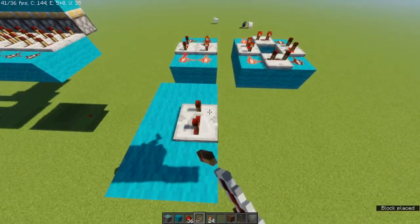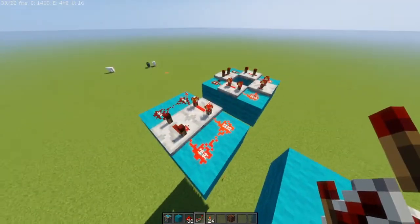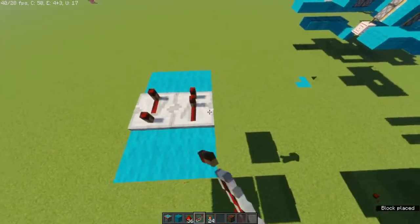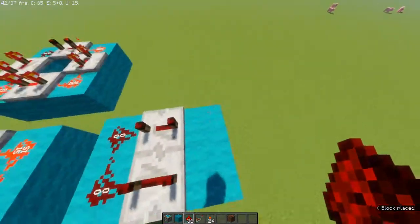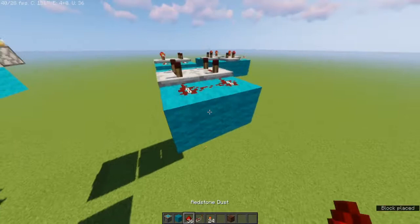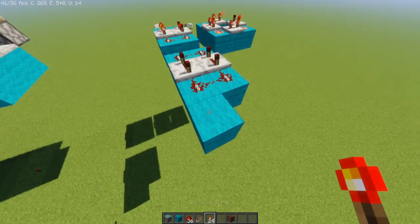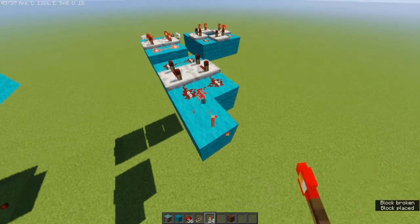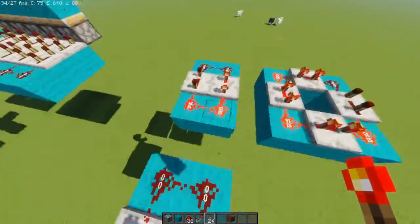Then you're going to want to set up a repeater facing each way. For this design, you want to have it on full tick — I'll experiment after this video to see if you can do lower. Then to start it up, you just place any sort of redstone signal block, break it immediately, and boom, you have this one set up.